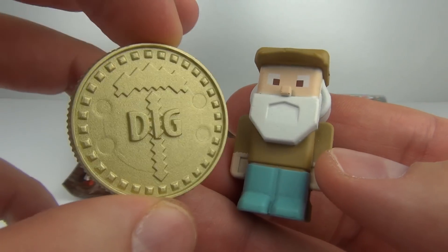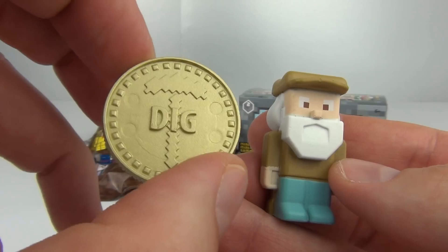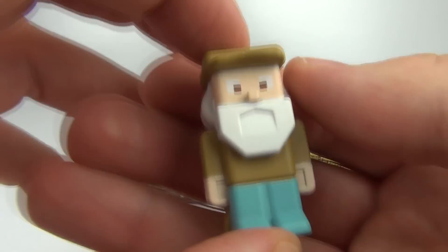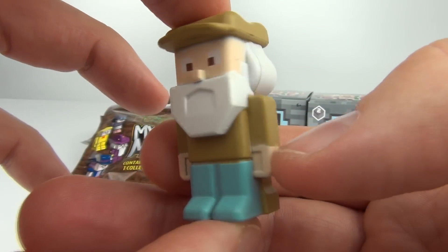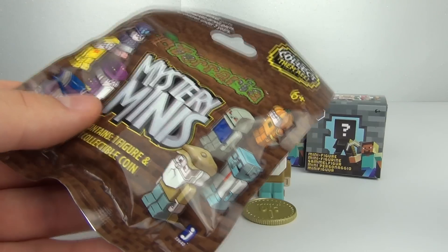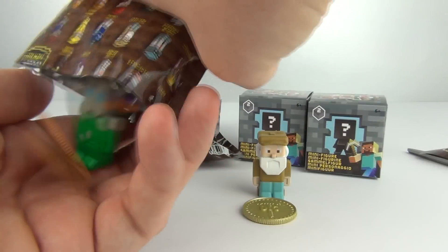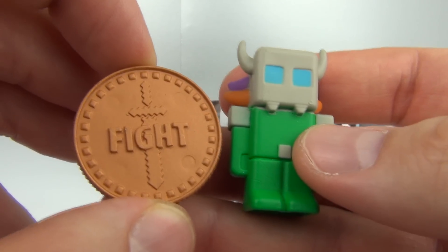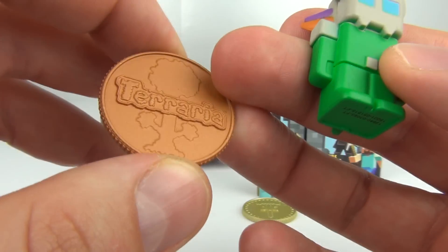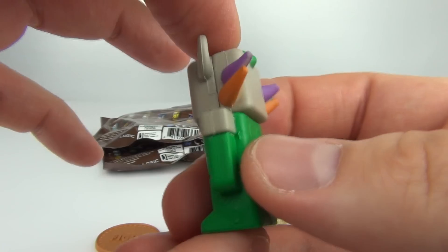In each bag you will get a coin and you will get a figure as well. This is a gold coin with 'dig' on it, and our figure is the Merchant. Let's see what we have in bag number 2 — it's green. This time we have a bronze fight coin and we have the Witch Doctor minifigure.